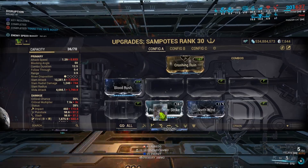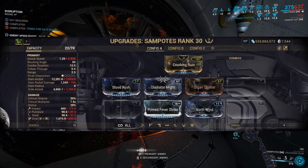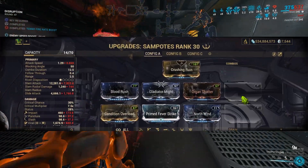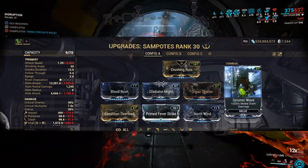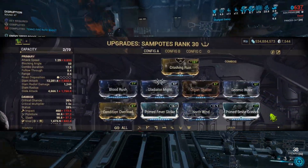For my build, I used Blood Rush and Gladiator Might for critical chance, Organ Shatter for critical multiplier, and Condition Overload as I used a Primer with the Epitaph. I used Prime Fury for easy combo stacking in between each slam, but if you want you can replace it with Seismic Wave. And as we played Kappa on Sedna, I modded for Primed Smite Grineer.